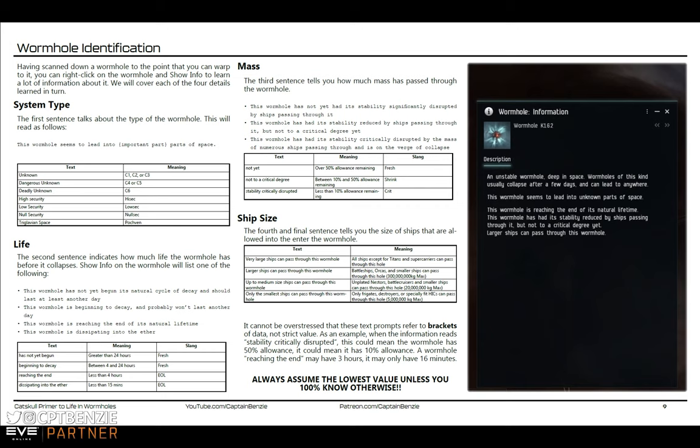This also applies to things like C3 or C5 statics. You might have your C5 static cleared of all content with nothing left to do. So you roll the wormhole by passing mass backward and forward through it, and a new C5 static appears that could have significantly better content inside. That's one of the main uses for rolling a wormhole.